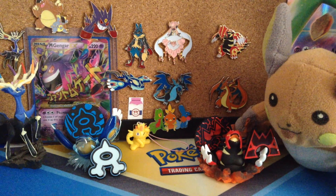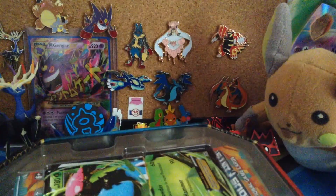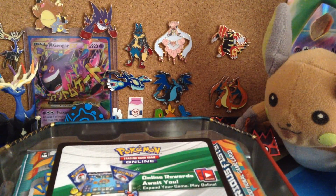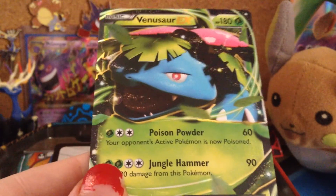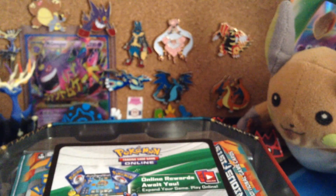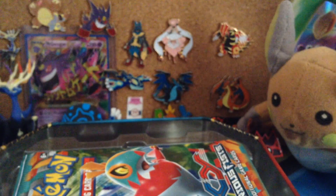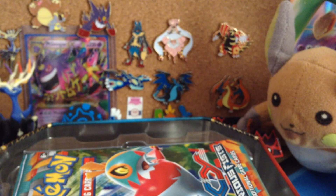The only good pull I got out of there was a Mega Charizard Y EX, not the Secret Rare version. Here is the Venusaur Promo — basically a reprint from the one in the X and Y base set. Code card — you can have that code if you guys want.